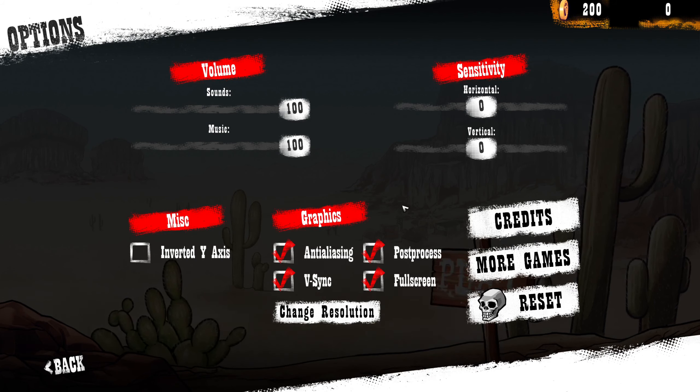Starting Rookie difficulty. I need to reload better. Four kills in a row — pick a perk card. So I do get randomness; it is a bit of a roguelike by the looks of it.